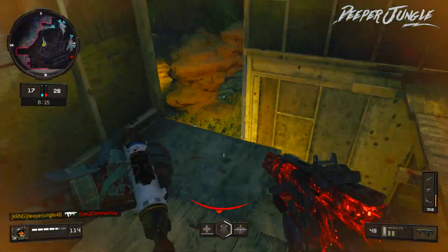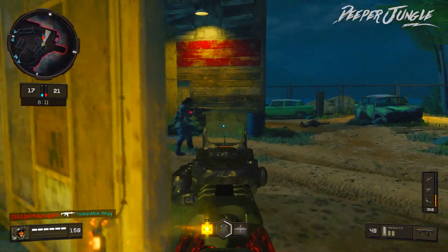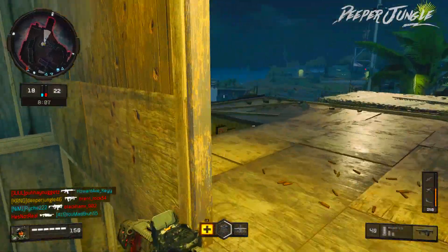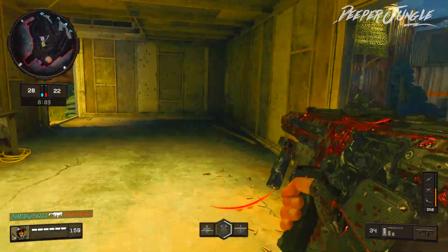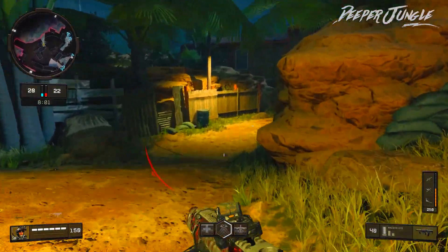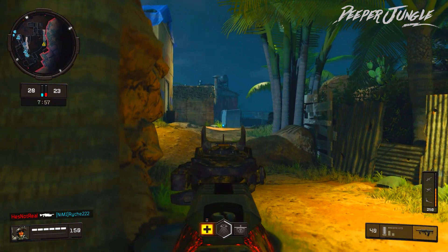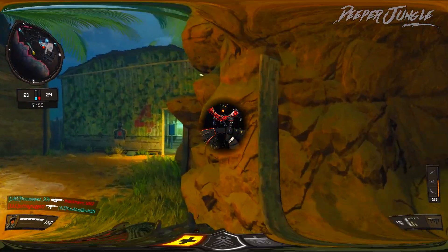The Maddox Assault Rifle is a really interesting and very unique Assault Rifle in Black Ops 4. The weapon actually looks quite similar to the Mtar-X from Call of Duty Black Ops 2, however off the top of my head I can't think of any other weapon in any other Call of Duty game that is very similar to the Maddox. Now I'm going to be showing you the class I have for this video, which is on your screen right now.